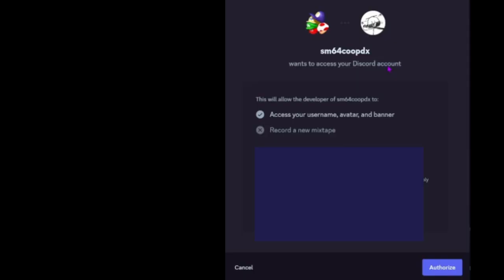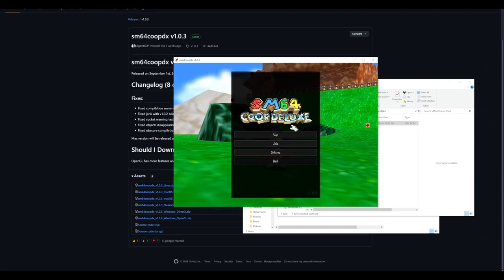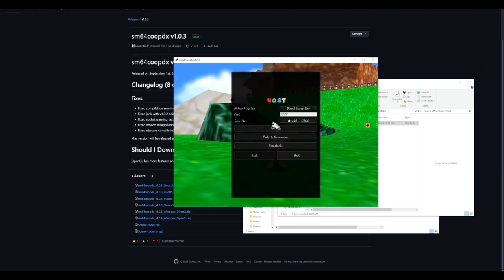On startup, if you have Discord open, it will ask to link with your Discord account. You should click yes so that you can easily log in to different servers and stuff. I'm going to hit 'Authorize,' and yeah, that's literally it — you don't have to compile it anymore.